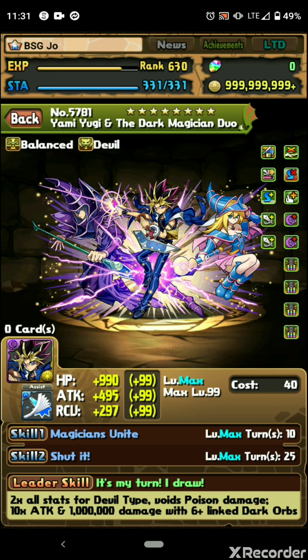He has a built-in brutal follow-up attack — 10 times attack when 6 or more dark orbs are linked. This is really easy to pull off. The only restriction is that you're going to be limited to devil typing, but there are so many devil typings, especially in this collab, that he's kind of set.